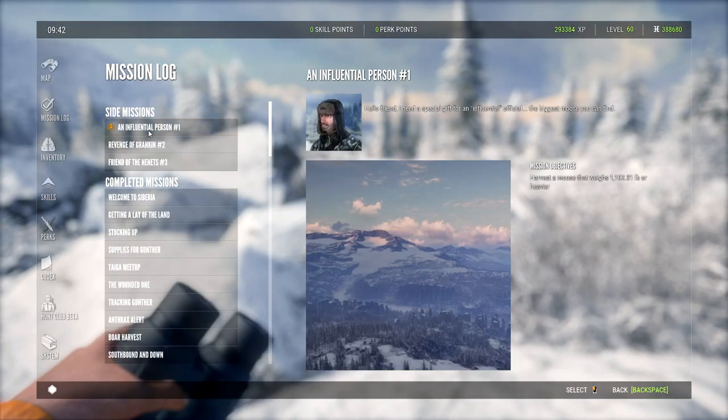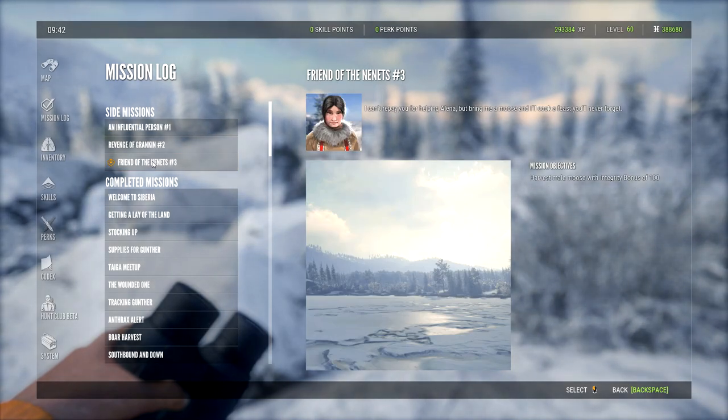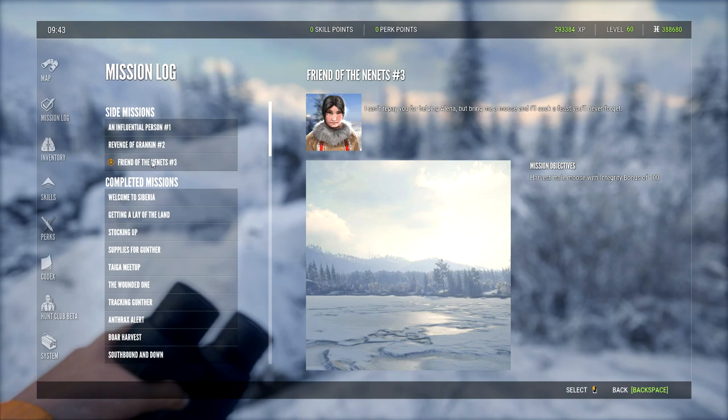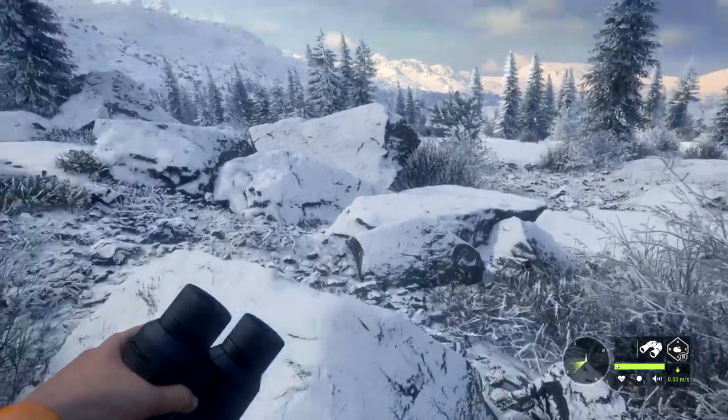The first mission is to harvest a moose that weighs 1,102 pounds or heavier — that might take a little while since there aren't many out there. The other one is to harvest a male moose with an integrity bonus of 100, so we could probably knock those two out at the same time. This last mission is to harvest a musk deer weighing no more than 30.86 pounds with a bow — that's a fairly easy one.